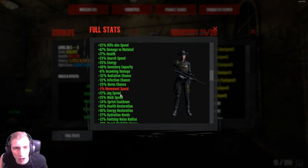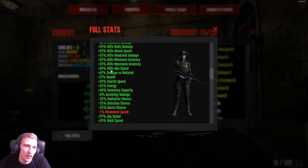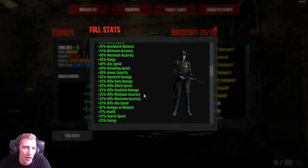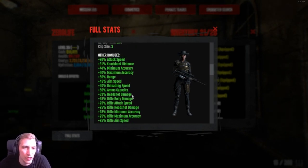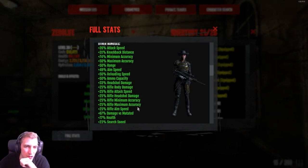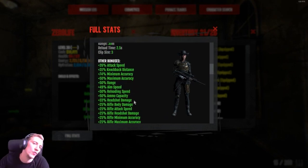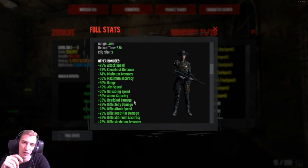After that you're going to want your mutated damage — as you can see I'm at 67%. And then all the headshot damage you can get. I've got rifle headshot damage and some more headshot damage on my weapon — weapon headshot damage. But mutated damage and headshot damage, that's what you're going to want.